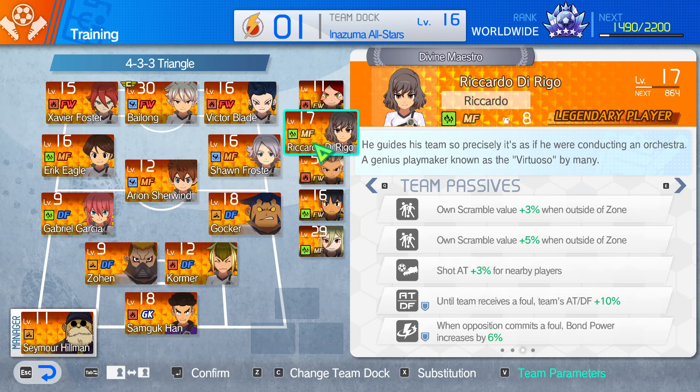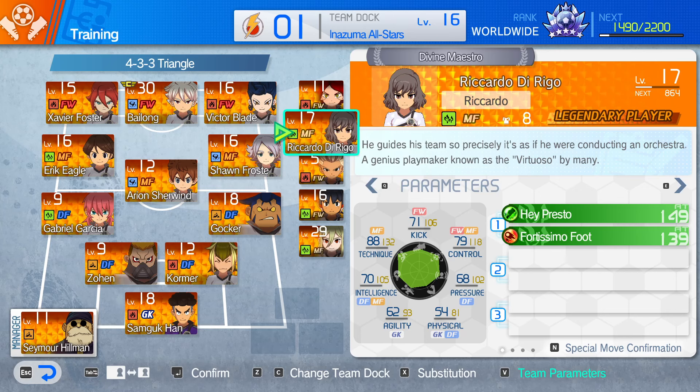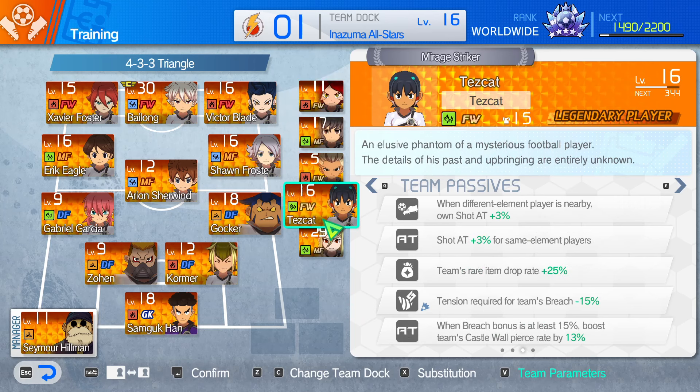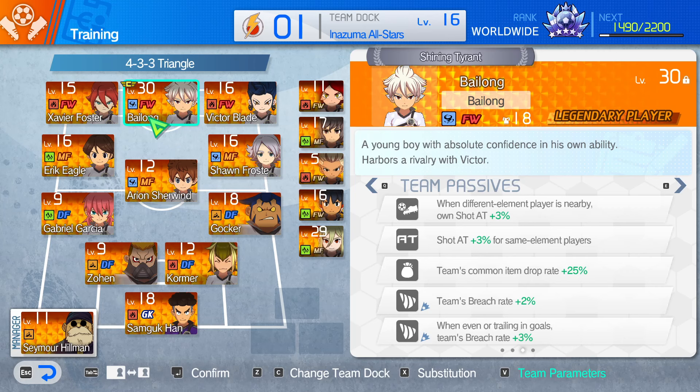If you're playing one with a higher-up central midfielder, you want Ricciardo, because it boosts nearby players' shot by 3%. Also he does have a shot of his own, so that's why he's on the bench. Another character we can mess around with is Torch, who just boosts a different element player's shot by 3%, which is okay. Tezcat does the same. But that's not relevant for this team — for your own team, it could be.